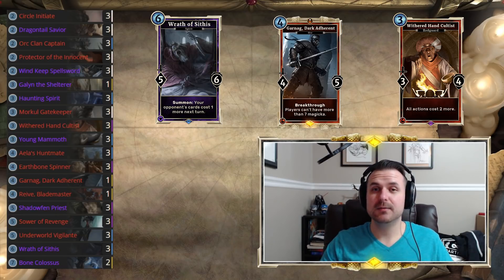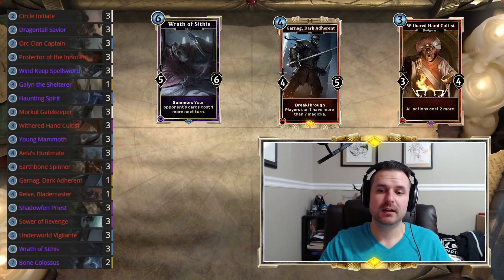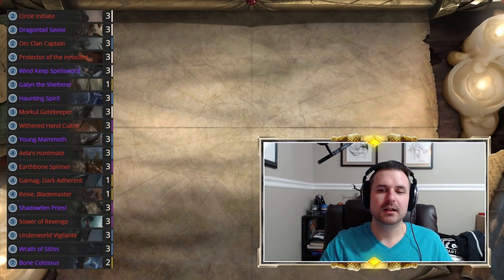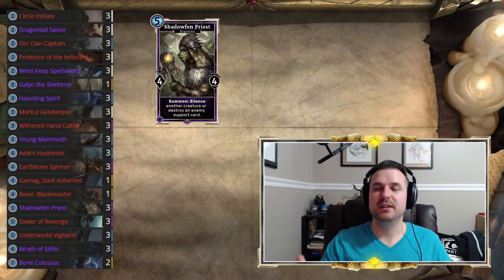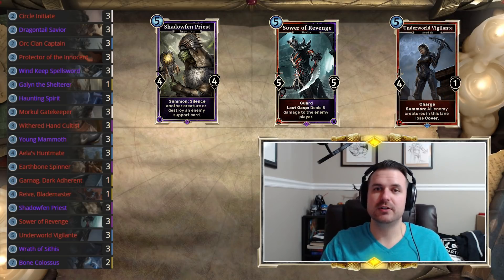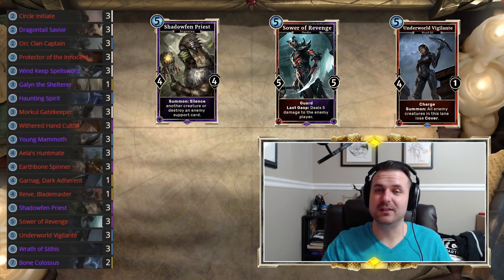These three cards are the core of why I call this list Disruption Warrior — you're trying to disrupt your opponent's ability to answer your threats, and against control decks specifically these three cards cause a lot of problems. The rest of the list is pretty standard fare: Shadowfin Priest for utility, and your five-drops are really meant to be reach. Sower of Revenge has a fantastic body and last gasp to get some extra damage in; Underworld Vigilante is a charge creature for utility or just going face to finish the opponent off.